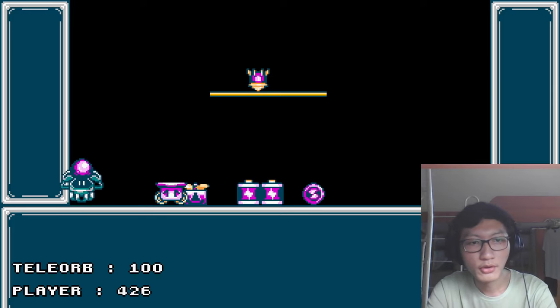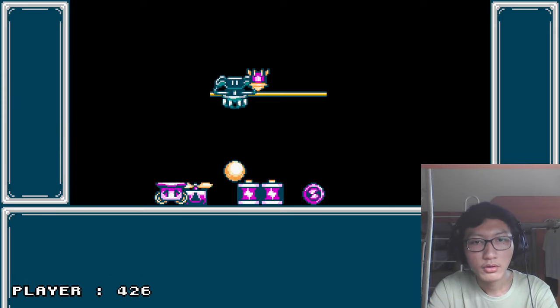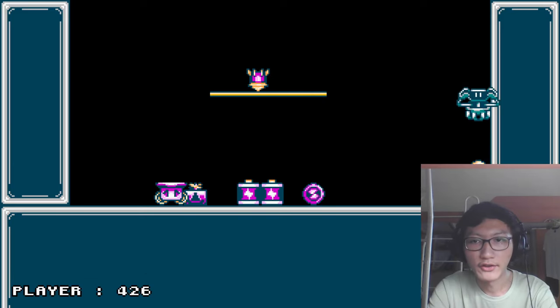The fourth gizmo is what I call the tether orb. If you throw it, wherever it lands, you teleport to it basically.